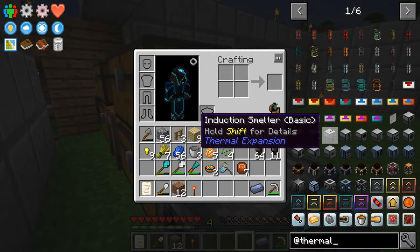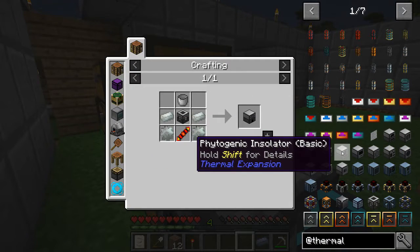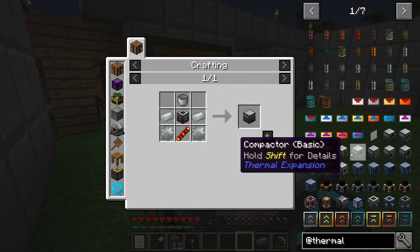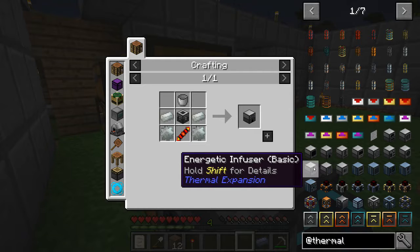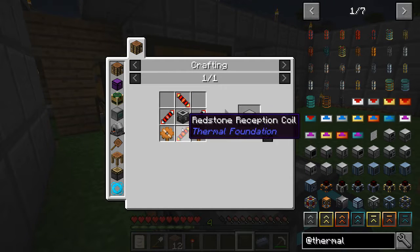I'm not gonna make the induction smelter right now, but I'm going to make the energetic infuser — which needs redstone... electrum.